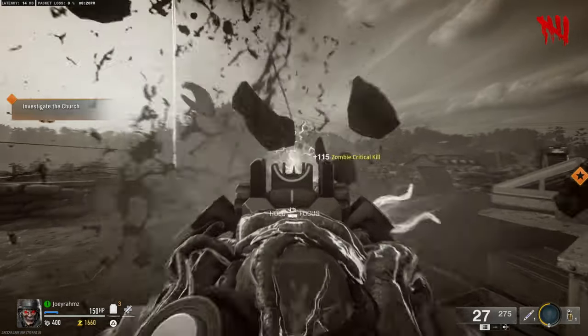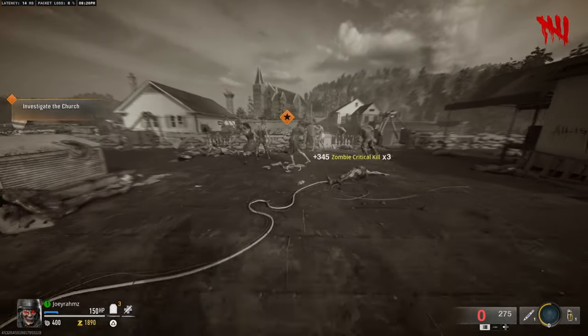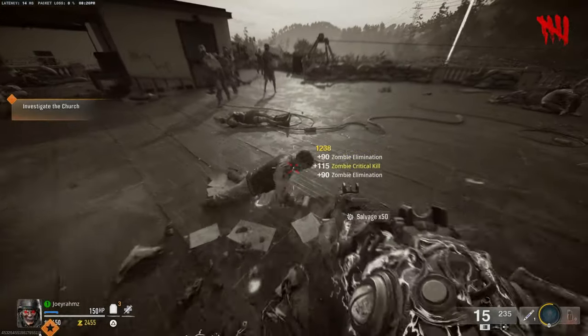This is a new Godway glitch after the previous one just got patched — the one with the boats. That doesn't work anymore. So there's a new one now that does work on Liberty Falls, and you can also do it on Terminus. Haven't tried it on that map, but I'm pretty sure you can do this on either map, so it doesn't matter which one you do.